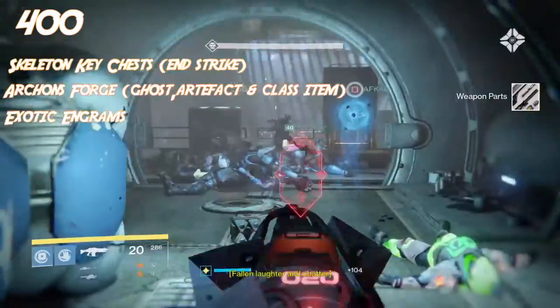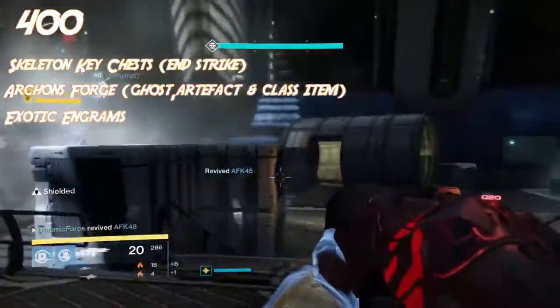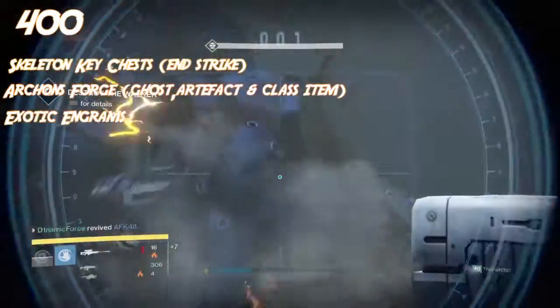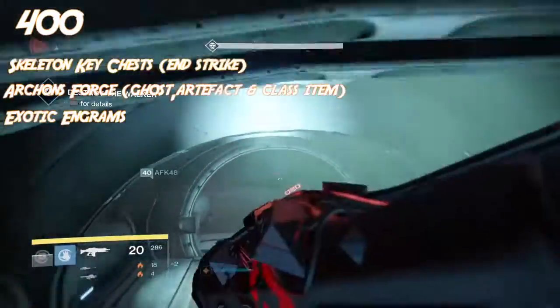Make sure you are only popping one exotic at a time, then infusing and equipping in the slots that need it most. A higher light level when decrypting engrams is always better, because encrypting them at a higher level means you get better loot.